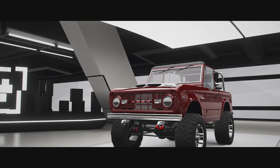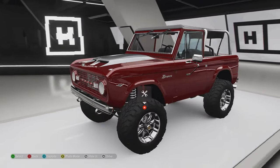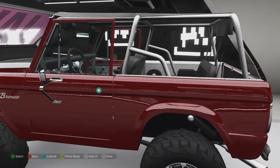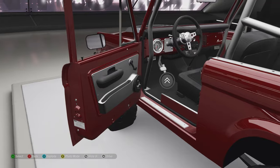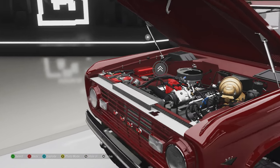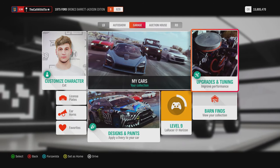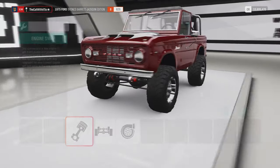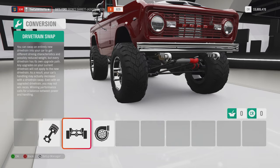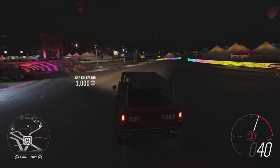Ford Bronco, Barrett-Jackson Edition — I will say this looks bad-ass. The wheels and the ride height look really cool, and I like the Bronco. We don't have many of them in Norway, but whenever they're on TV shows or anything, I think they look cool. Inside is something interesting — a little bit of custom but not much. Under the hood, I think it's just a regular Ford engine. Let's see if you can customize it — V8, rally turbo, and racing V8. I think this is going to be a decent off-roader.